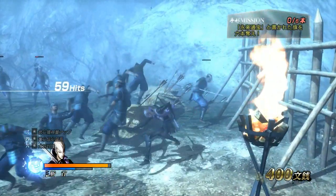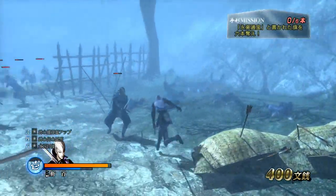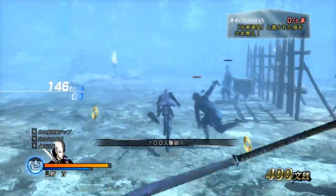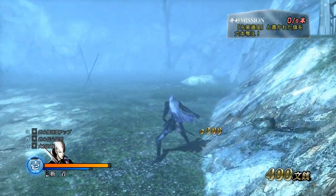Mitsunari's a fun character — love the hell out of this character. So yeah, that's how you Flash Step with Mitsunari. It's very simple: it's directional triangle, cancel square, and then cancel square with directional triangle.